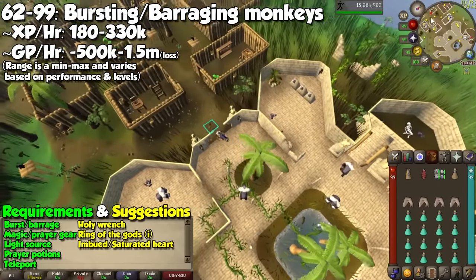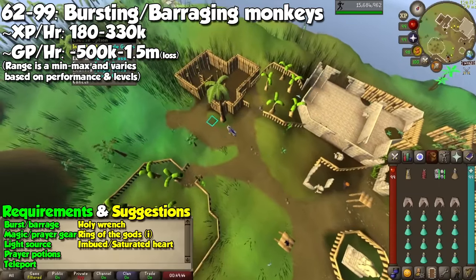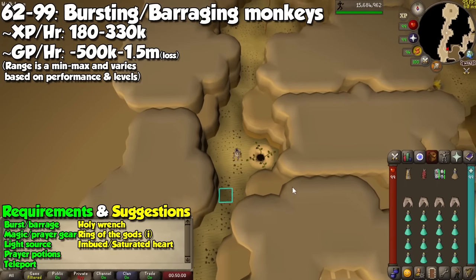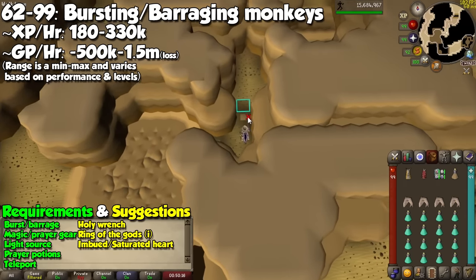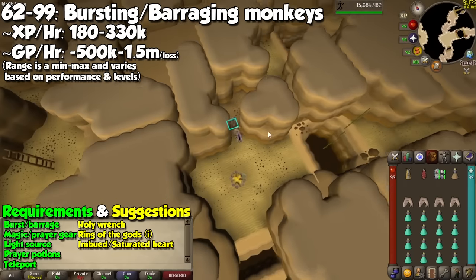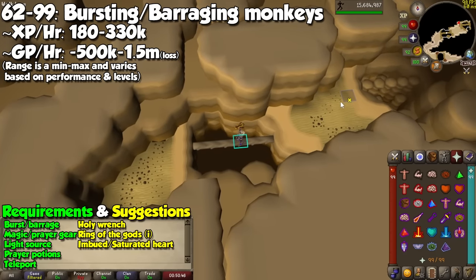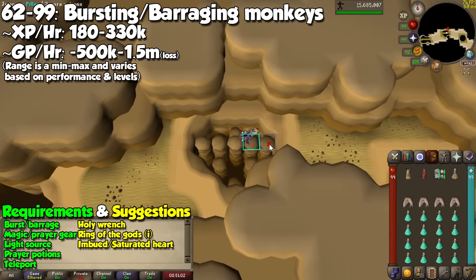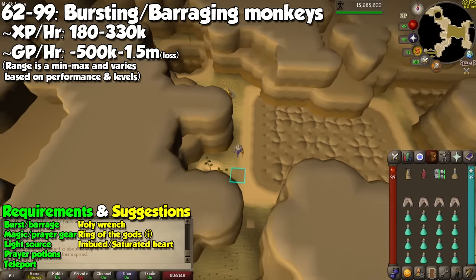And now for the only method related to the Ancient Magic spellbook — we will be using area spells called Bursting or Barraging, available starting at level 62. Monkey Madness 2 will be our go-to place for this. Grab your best magic or prayer items along with runes, a light source, emergency teleport, food, an imbued or saturated heart if you can afford it, and fill the rest of your inventory with prayer potions. You may use best-in-slot magic items, or if you don't have the money for it, take prayer enhancing gear such as vestment pieces. Head to Ape Atoll and down the dungeon you explored during Monkey Madness 2.